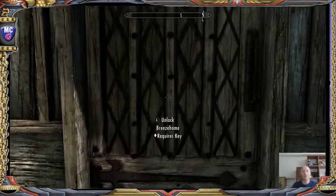Here we go. Iron arrows — I'll keep those just for an emergency. Orcish arrows, give those. Steel arrows, give those. So she's got decent arrows. I will give her some better stuff as well later, but anyway.